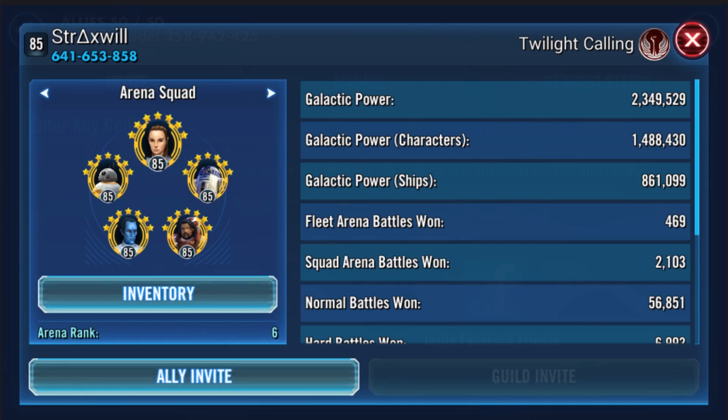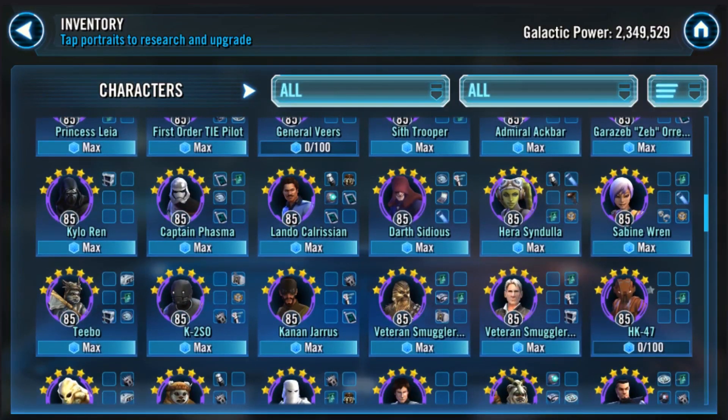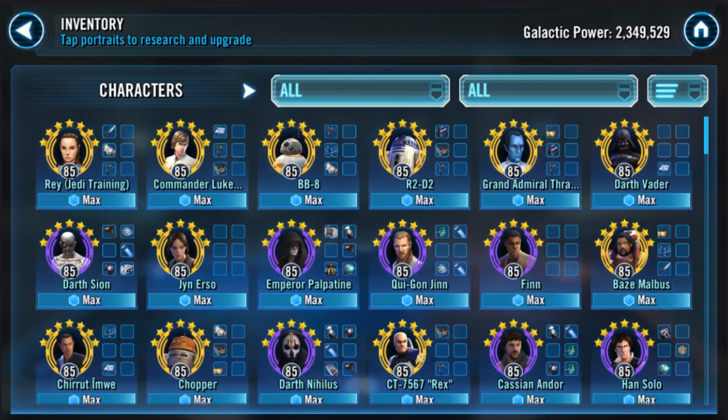Straxwill is a pretty small dolphin — not huge. You can see the gear 12 characters, but not a ton of spending because it drops off pretty quickly to gear 8. He's been playing for two years, so there's quite a bit of development expected.